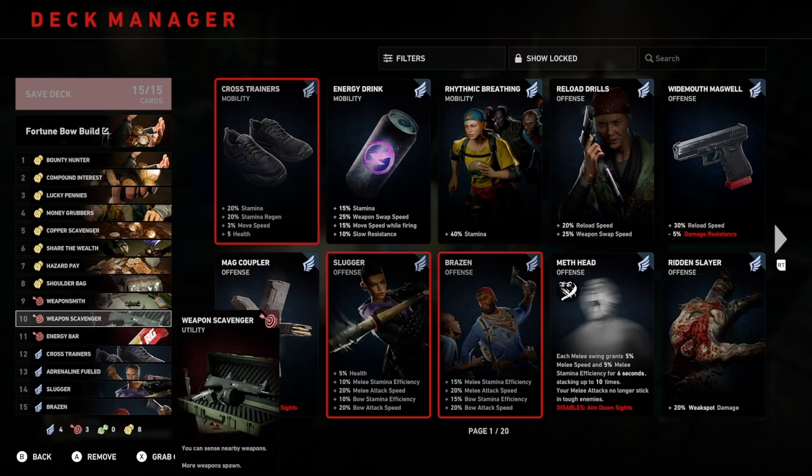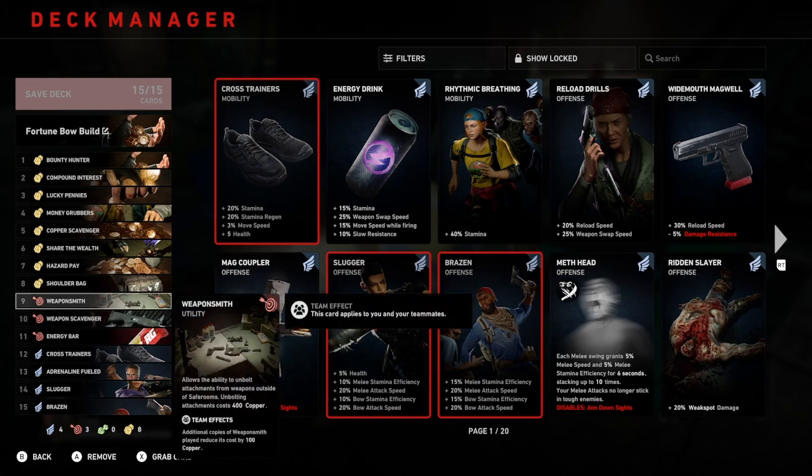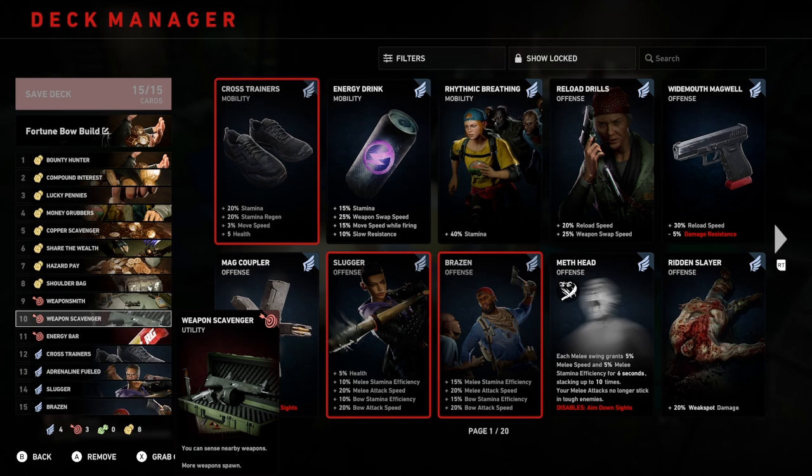Number ten is Weapon Scavenger — you can sense nearby weapons, so more weapons will spawn. There is one particular gold mod to look out for called the Grim Reaper mod. It is extremely rare to get, and by having Weapon Scavenger, purple rarity weapons will spawn with a very slim chance that this gold attachment may be on one. More weapons in the level means more chances of getting the weapon you actually want. Weapon Smith works really well with this card — the more weapons with mods out there, the more options you have to detach them.